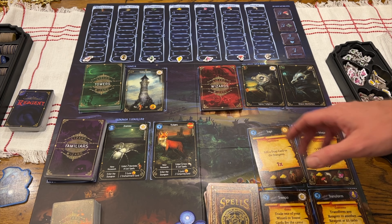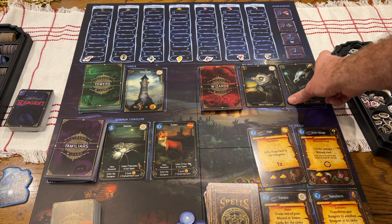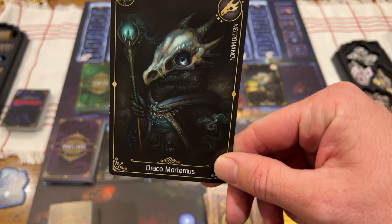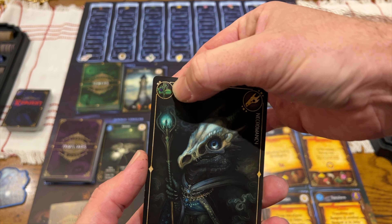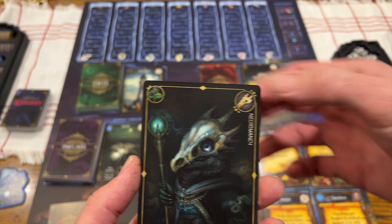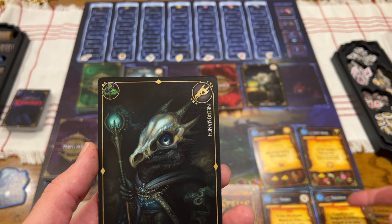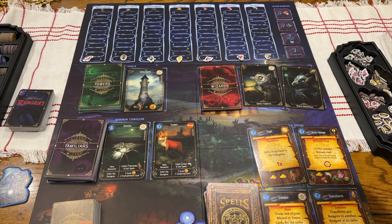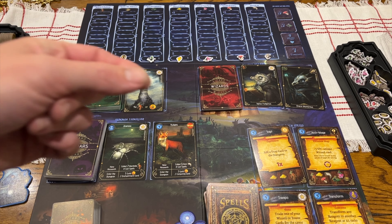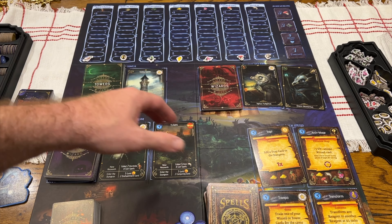Next, you can recruit a wizard. You are using your mana to duel — to fight over these wizards. It's an auction, essentially, in which you put up one of these wizards on auction to get their benefits at the end of the game. Their benefits include extra points at end of game, and when you gather reagents, you gather an extra of the type listed in the top left. This symbol here pairs with spells and adds points, as well as towers — it doubles the value of how much the wizard's worth if you have it.